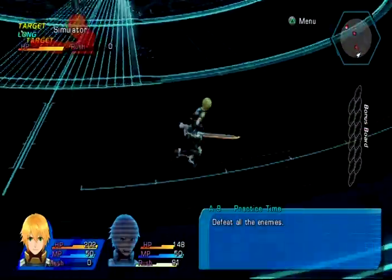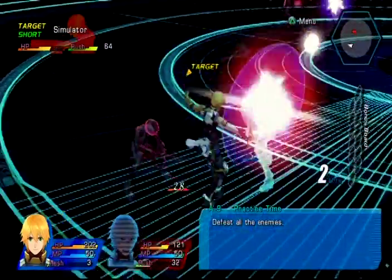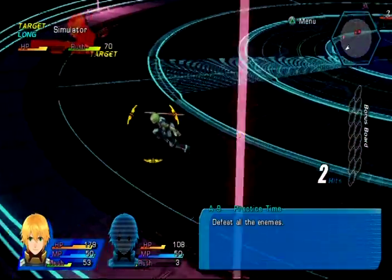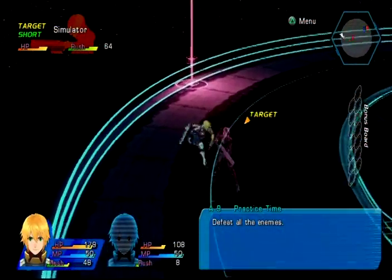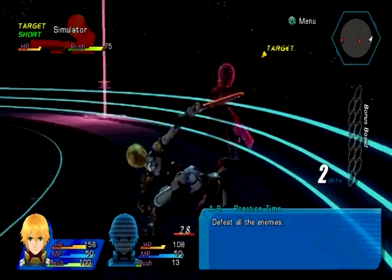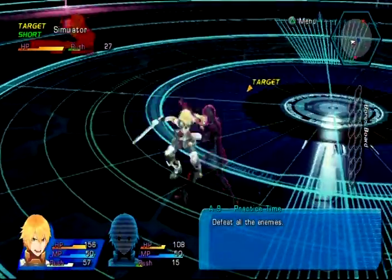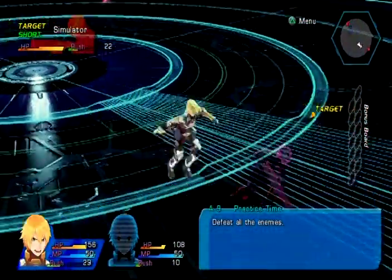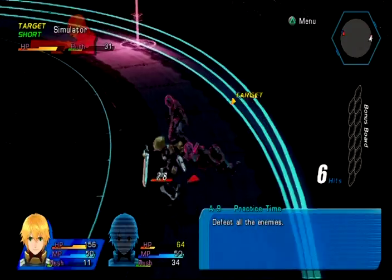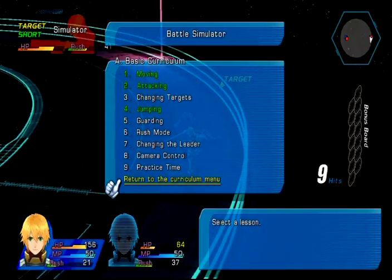Let's pick the guy who's shooting at us. Okay, they're all shooting at us. Press the circle button to dash around. We'll get to all the other blind side stuff later. I shouldn't have done that. I'll switch characters. All right, that's enough of that.